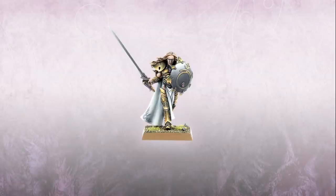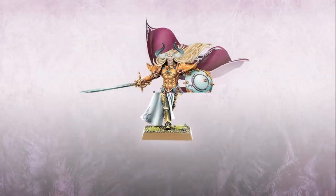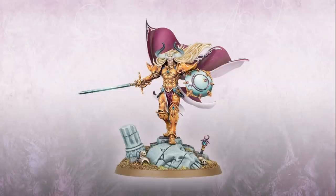First up we have Sigvald the Magnificent, now updated. The model is good. The horns on the head don't do much for me. Maybe a good Daemon Prince Fulgrim basis? He looks big - that might be a 50 or 60mm base he's on, so you're probably looking at someone who's Primarch-sized here.